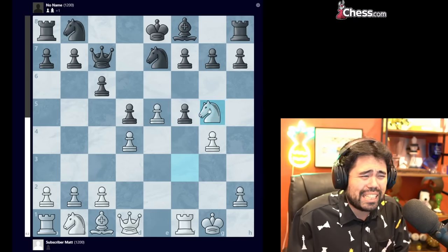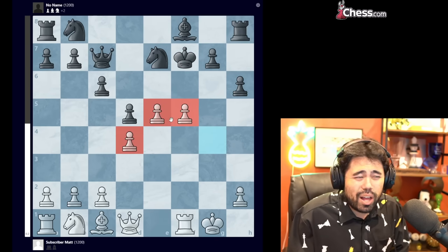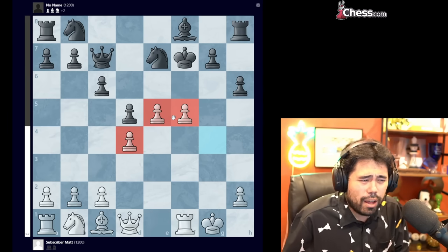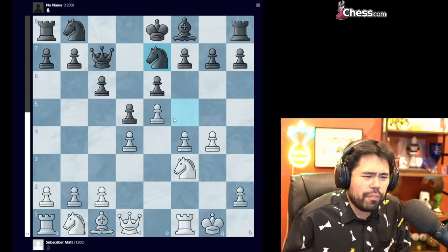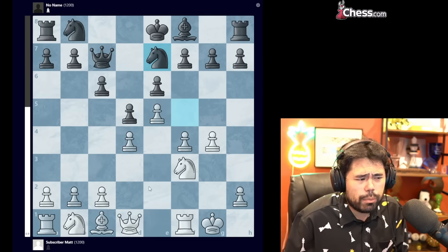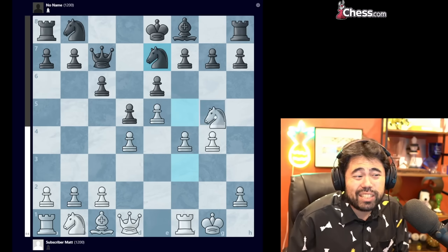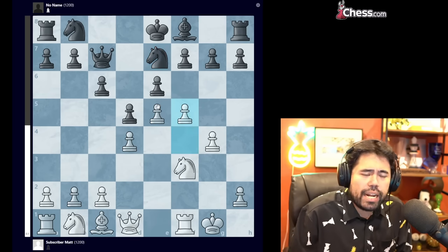At this level, f5 is a little dubious because black can actually capture twice and win the pawn on f5. In order for white to be better, you'd have to play something like knight g5, and after h6, if you sacrifice a piece there's a lot of play — though this is pretty complex. So f5 could be a little premature. If I was playing this position and didn't know f5 was good, I'd probably try queen d3 to follow up with f5, or potentially knight to h4 followed by f5.